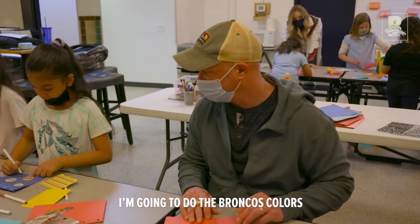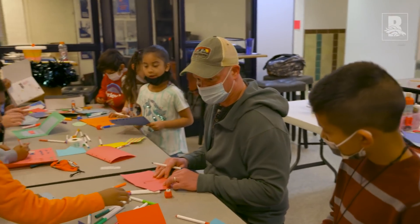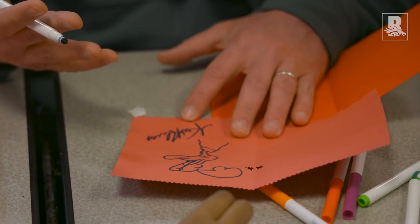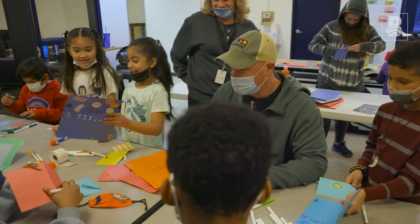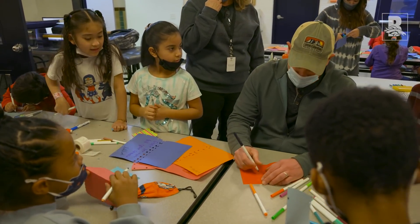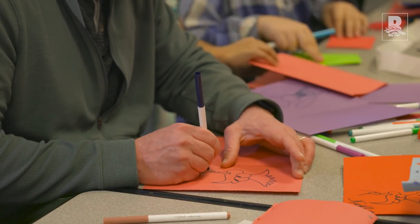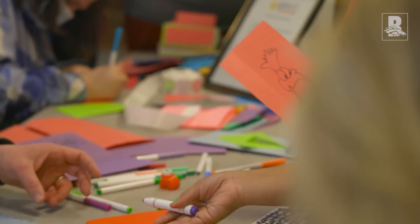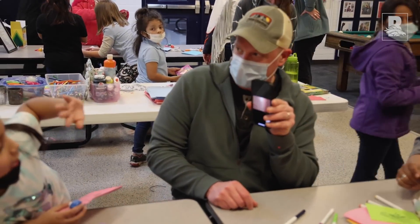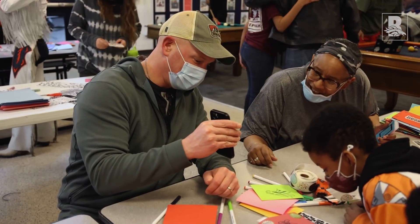All right, let's see what we're doing here. I'm going to do the Broncos colors. All I know how to do is draw a bird — I can draw birds and Goofy. It's more like a duck, which I guess is a bird. You want to see the other bird? Do you know who the Road Runner is? Have lots of good kindness with these birds, they just ooze happiness. Now you got to put a nice message on it for someone. Everybody say hi to Everly — that's my daughter. Maybe your daddy will bring you to see us one day. Heck yeah, we will.